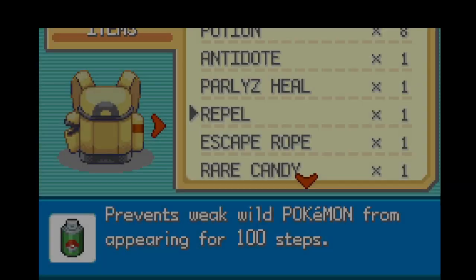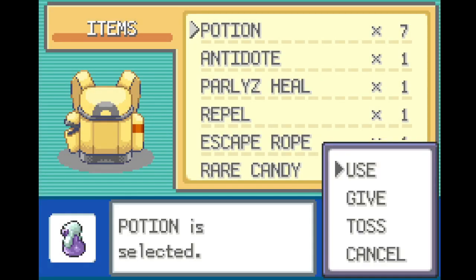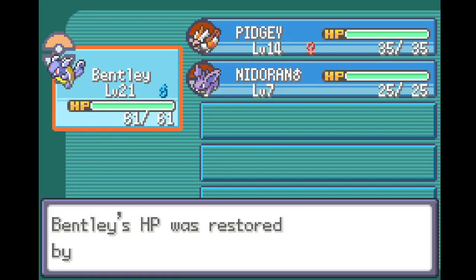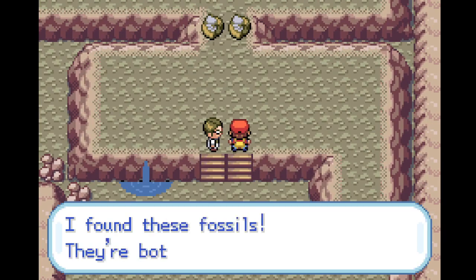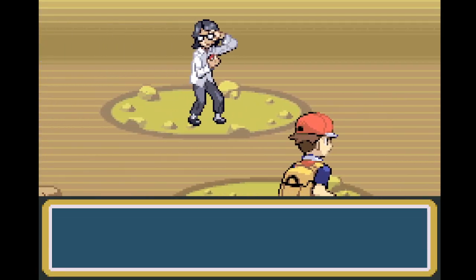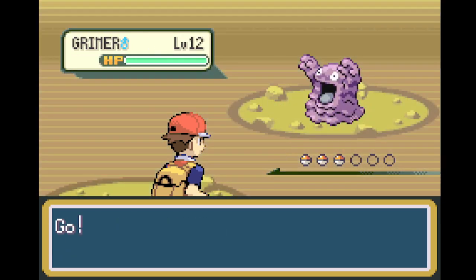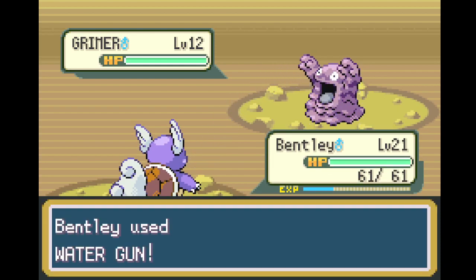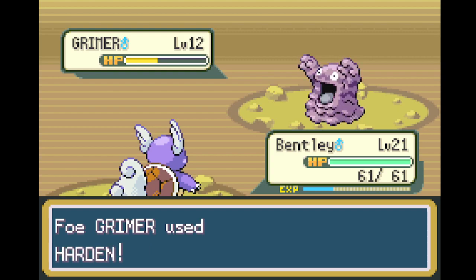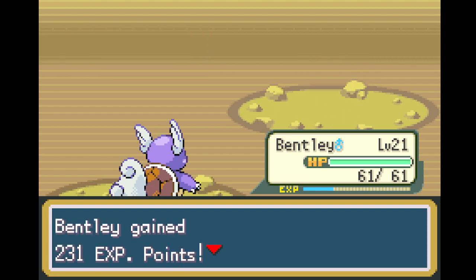'We Team Rocket shall find the fossils — reviving Pokemon from them will earn us huge riches.' Well, thank you for telling me your plan. There's a scientist up here — I'm gonna quickly heal everyone and make sure we're in good condition. 'Hey stop! I found these fossils — they're both mine!' Super Nerd Miguel would like to battle with three Pokemon. He's got a Grimer first — water might be good against that. Then Voltorb — interesting to note that Voltorb does not have a specified sex in this game. Then a Koffing — his face looks so derpy. We're just breezing through.